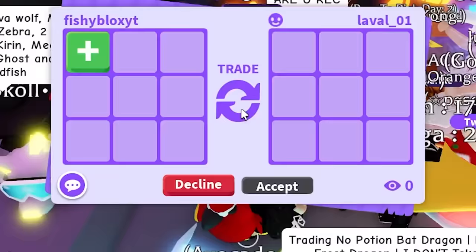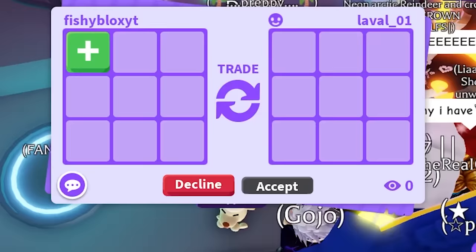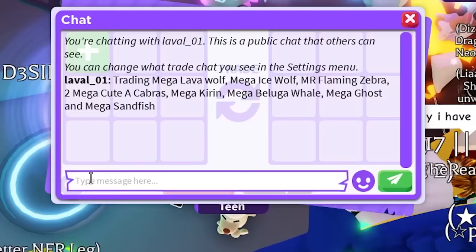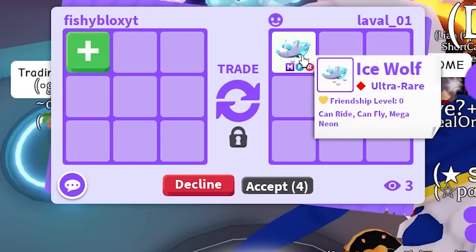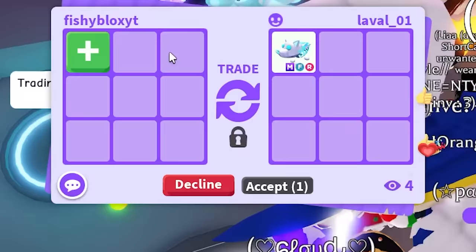I see one — it turns out it's one of my friends in my trading server. I see the Mega Ice Wolf. I just need the Ice Wolf, that's all I need. There we go — another pet we were missing, the Mega Ice Wolf.